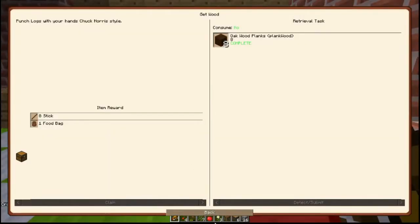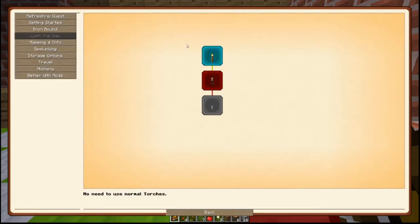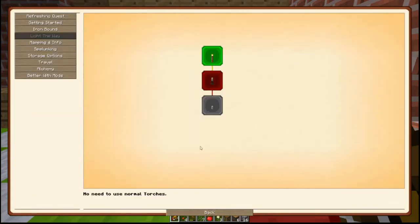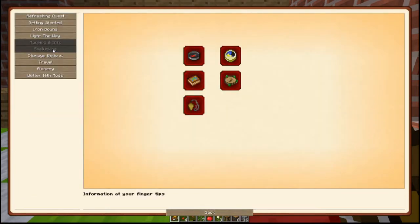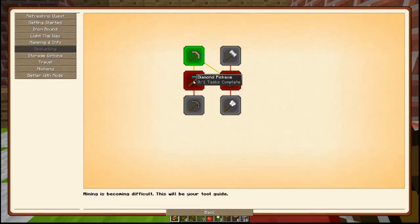We got several quests completed. Let's claim this one — Light the Way, we've got our torches. Mapping info. Spelunking — Stone level: we get an iron pickaxe and 10 levels. Claim that. We also got diamond and hammers — we'll have to figure that stuff out.